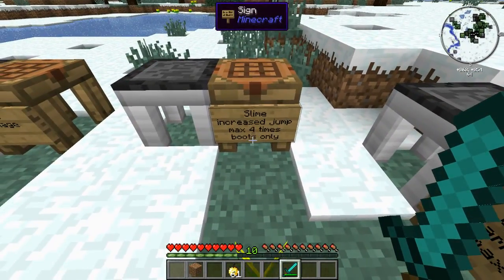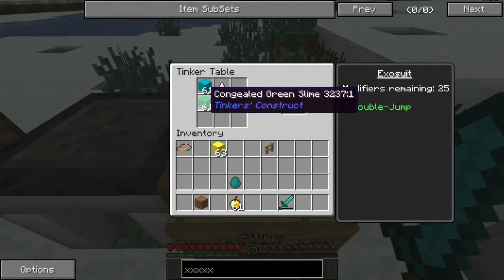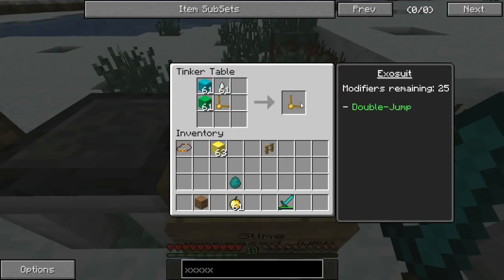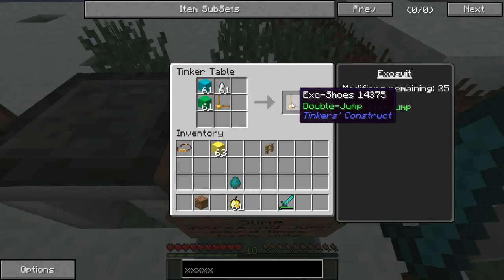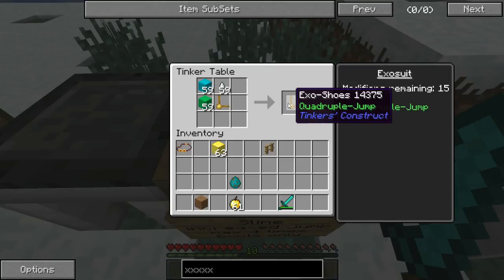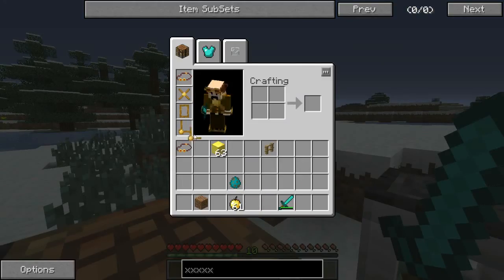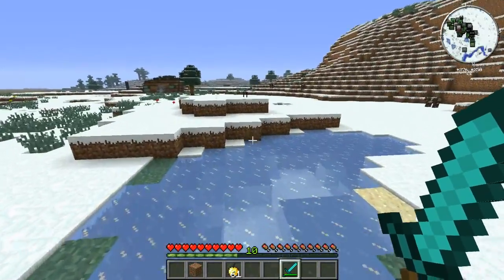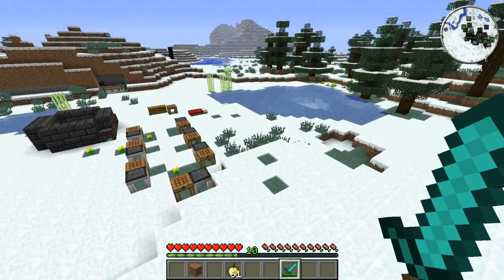Another modifier is the slime modifier, which is one congealed green slime, one blue slime, and a gas tier block. You make these blocks out of green slime balls and blue slime balls. What this does is allow you to double jump. You can have this up to four times — so double jump, triple jump, and quadruple jump. That's the maximum you can have, and it can only be used on the boots. It doesn't increase your normal jump height, but if you keep pressing space you can increase the number of jumps. You can double, triple, and quadruple jump just like that, which is very interesting and very nice.